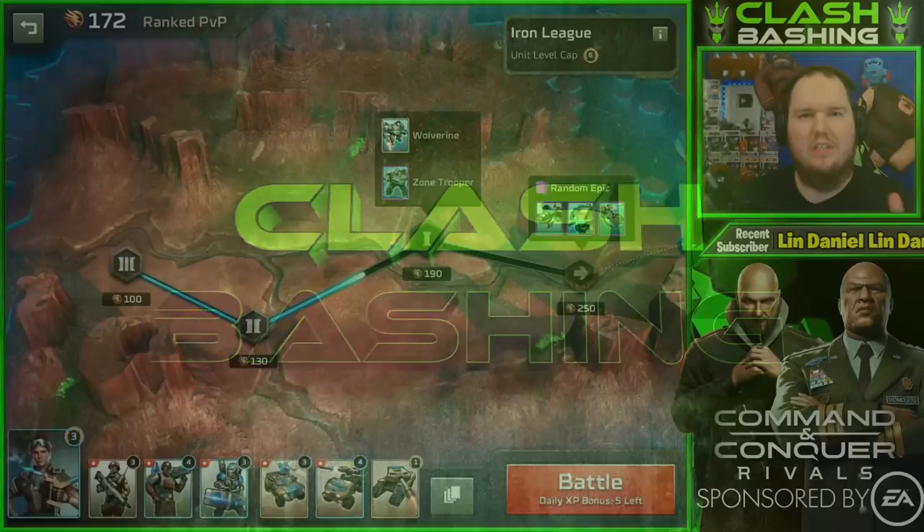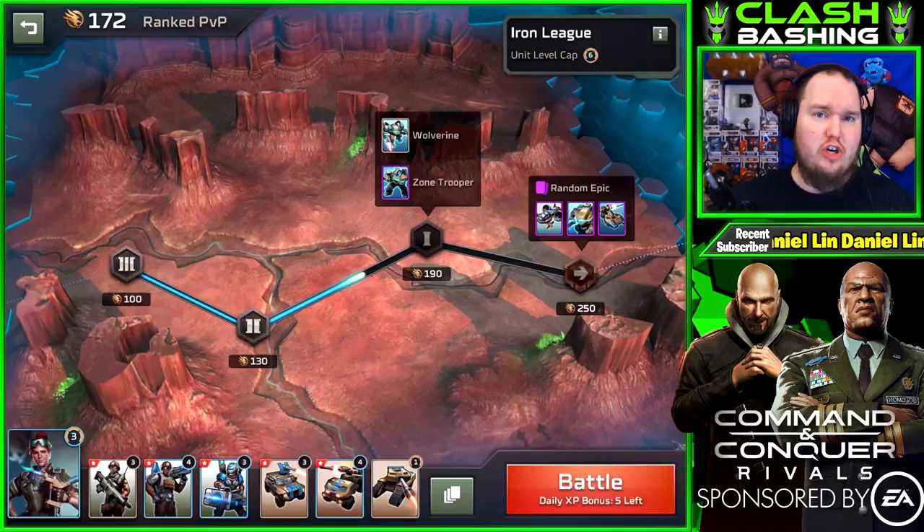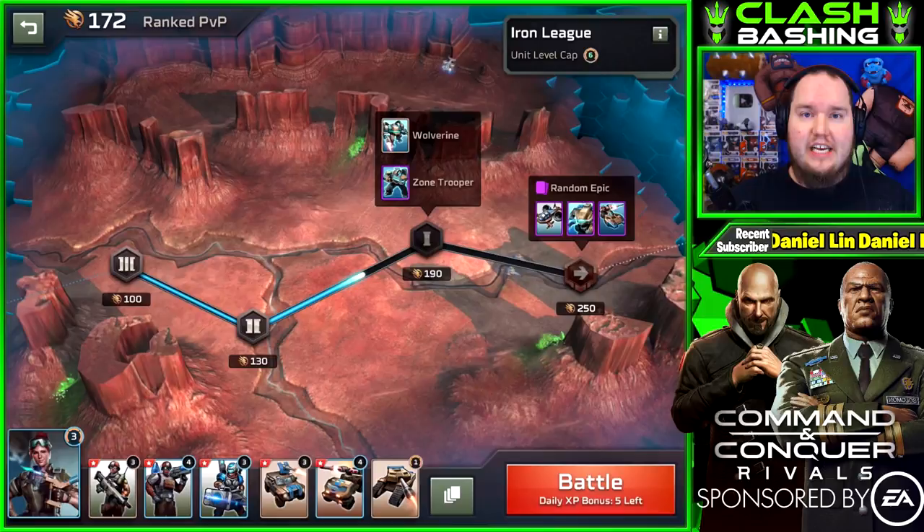This video is sponsored by EA. Command & Conquer Rivals is the real-time mobile strategy game developed by EA's Redwood Studios. The game is available now globally and if you click the link in the description you can get an early bird bundle now through December 10th to help you get started in the game.